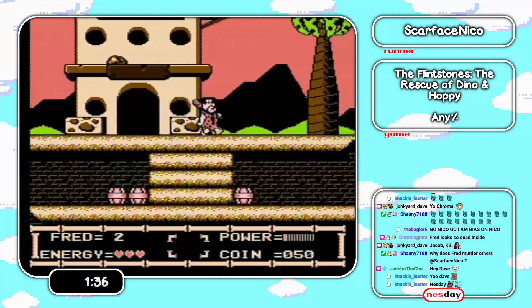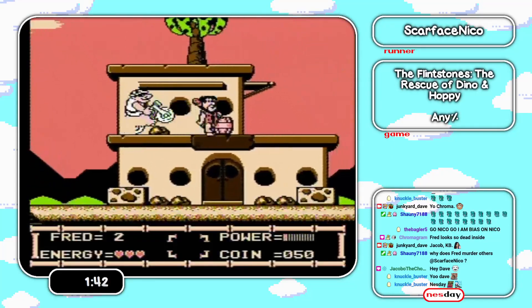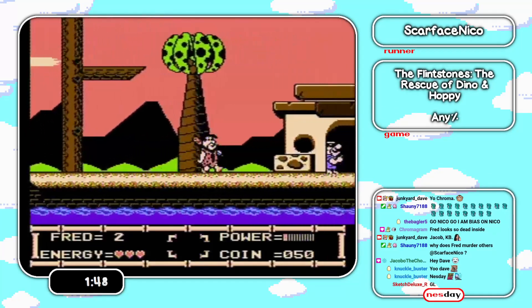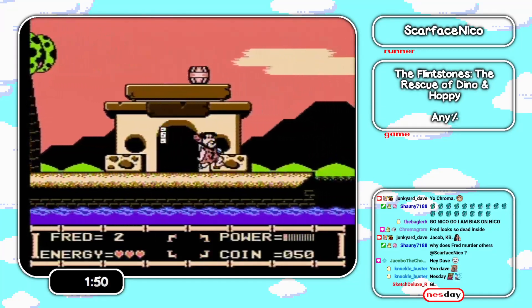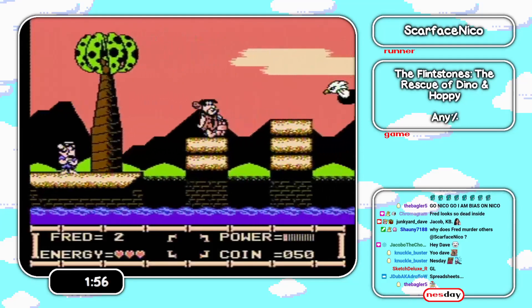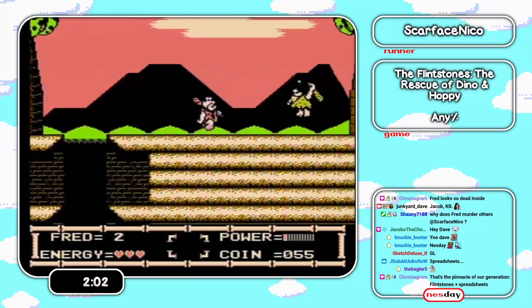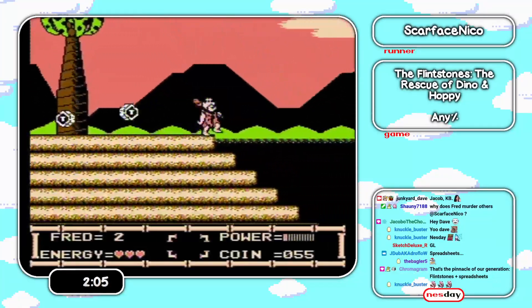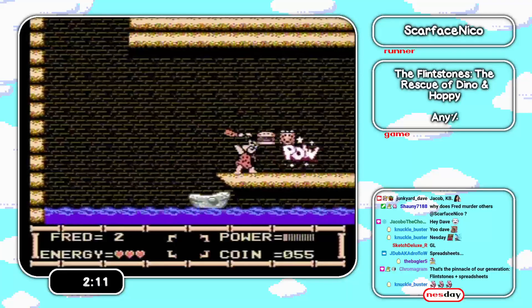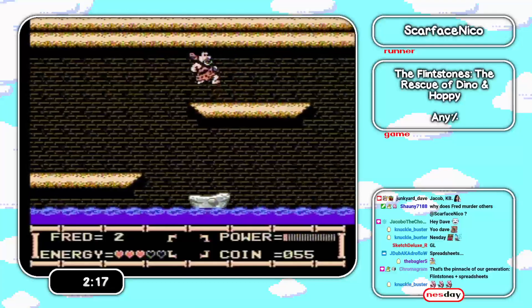There are enemies here that work on global timers — like that one. I do have a spreadsheet, so I know exactly, based on when I finish level one, what's gonna happen. This guy will shoot at an awkward time, so I have to grab the ledge and make sure I didn't hit him. There are those two guys that shoot — you have to make sure you know what's gonna happen and then act accordingly.